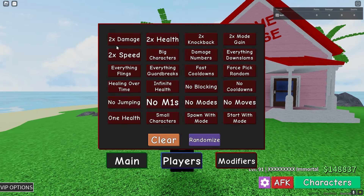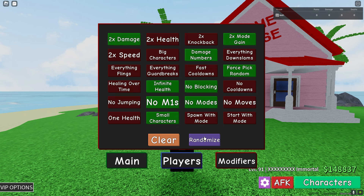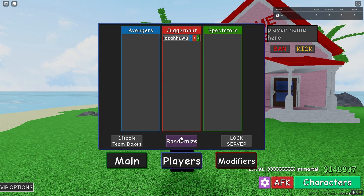If you press K on your keyboard, you can move your mouse anywhere and access modifiers: two times damage, two times health, two times knockback, two times speed, big characters, see damage numbers, down slams, everything flings, card breaks, fast cooldowns — force pick random is probably one of the best features they added. Also: fast cooldowns, healing over time, infinite health, no blocking, no cooldowns, no jumping, no M1s, no mode, no moves, one health, small characters, spawn with mode, start with mode. You can randomize or clear them all.